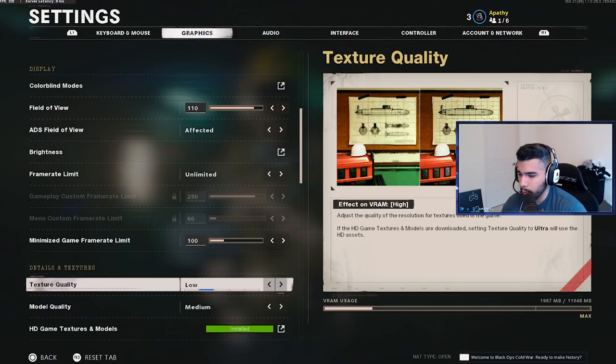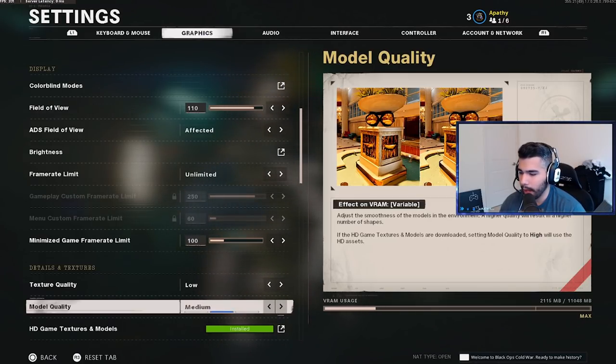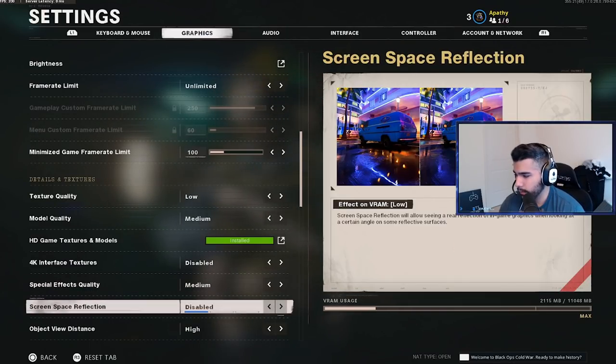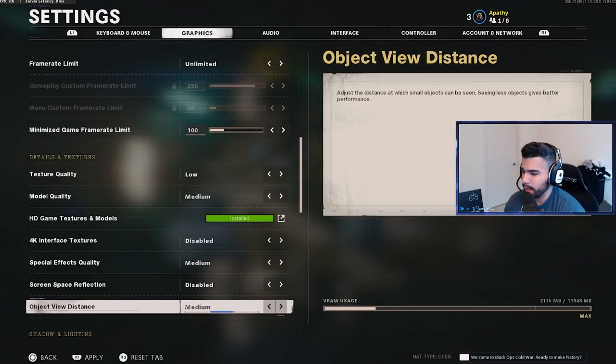For texture quality, I recommend low or lowest. Going medium, high, or ultra works your computer very hard and you lose a lot of frames. I use low for a little extra quality. Model quality — medium or high is best; it doesn't change VRAM usage drastically between low and medium, but medium helps you see character shapes and models from far away more easily. I have HD game textures and models installed but it doesn't really matter since I'm not playing at max quality or 4K. Special effects quality medium, screen space reflections disabled.